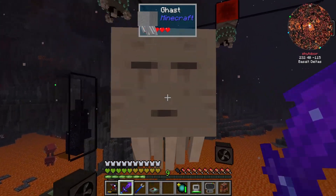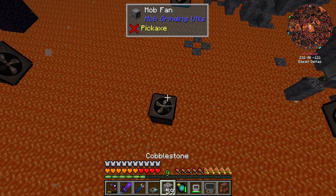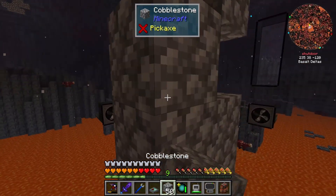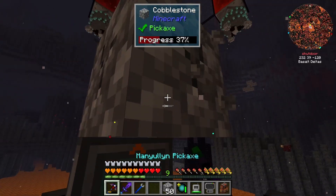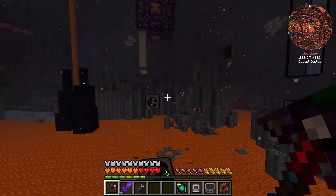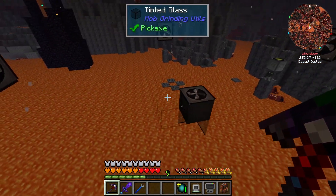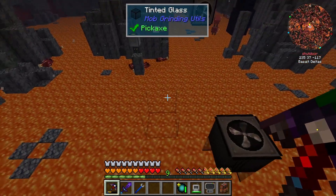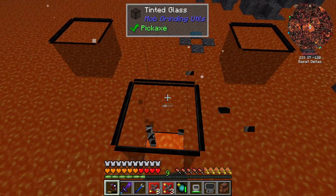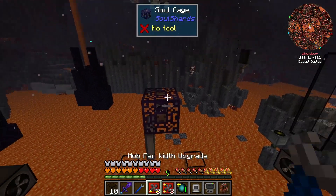I think the soul cage actually just got destroyed by one of the ghasts, which I did not know could happen. Take two. I need to place this in a more reasonable area. We'll place the soul cage, place the shard, get rid of the bottom section. This fan will be completely obsolete so we'll place a fan here, here, and here - basically four fans - and we'll completely remove that other fan. That'll work.